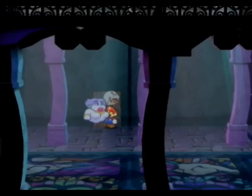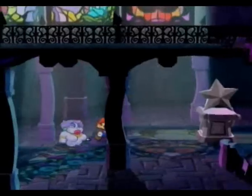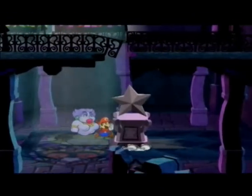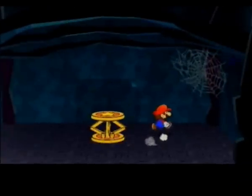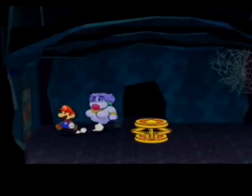You can't go through this door yet, so you should keep going until you see a statue of a star. Or you can just push it like that rock before. Use Flurry on this wall and you can get an extra badge. I forget which one it is, but we're going to find out. This is a Flower Saber. I'd rather use a Happy Heart. Go through the door right beside you and open the box.